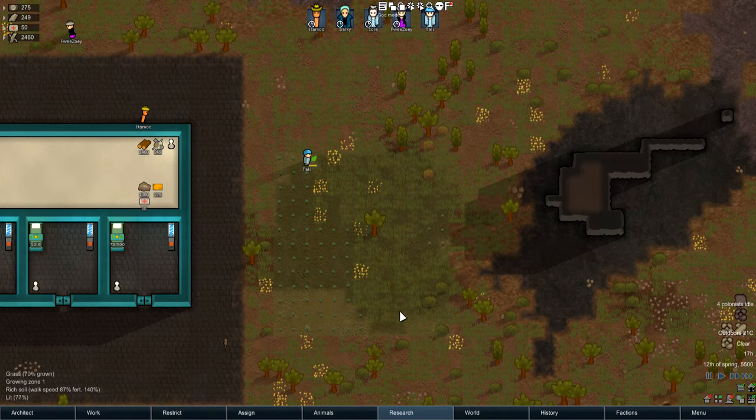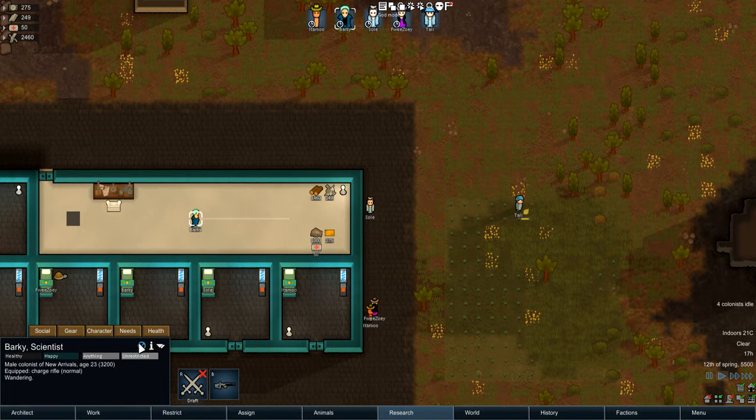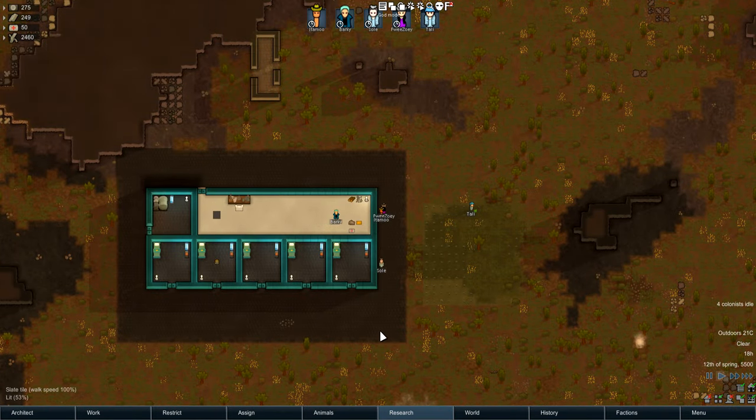Having said that, I do think that this should be in the base game. I can't actually imagine why Neutroamine isn't in the base game in some form — like the production of it — because it definitely should be. I feel like it's such a requirement late game and it puts a lot of people off using drugs in general.